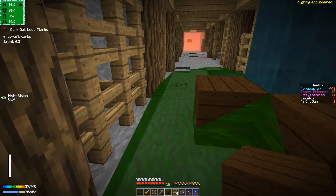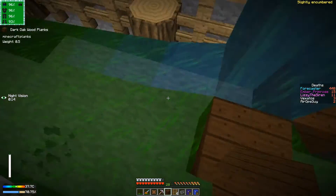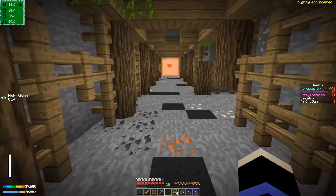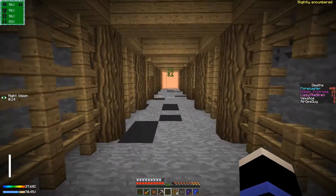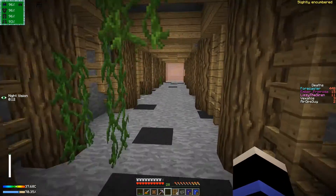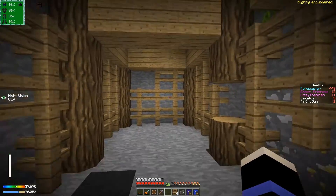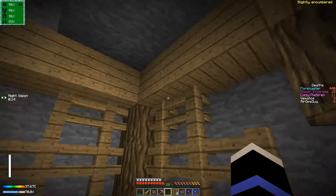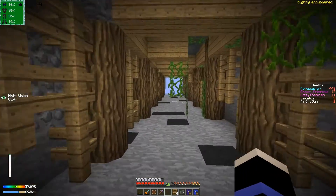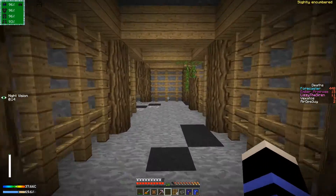Progress on the high-speed railway is being made, although slowly. I raised it up a bit because it was going to hit some hills and then a desert. While I was inside a hill I went upwards a bit, and as a result it's now using a lot more posts because the pillars are a lot higher, of course.